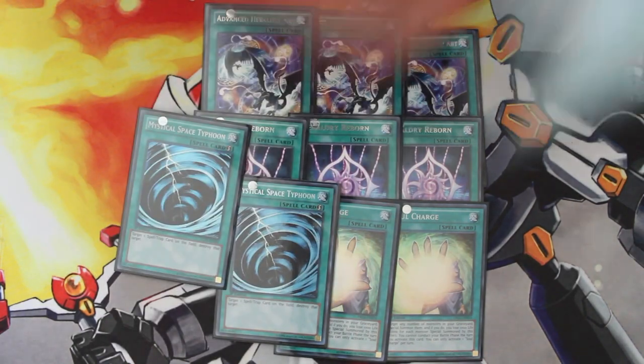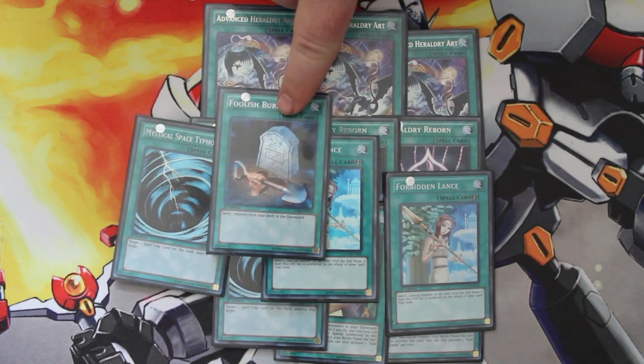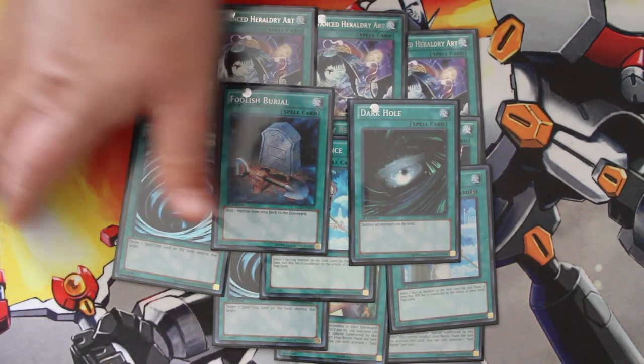Then we have two copies of MST, two copies of Forbidden Lance, a Foolish Burial — great for getting your Leo or Twin-Headed Eagle into the graveyard — and one Dark Hole. Lots of spells, lots of discard outlets for Summoner Monk. That's going to round up our spell cards.